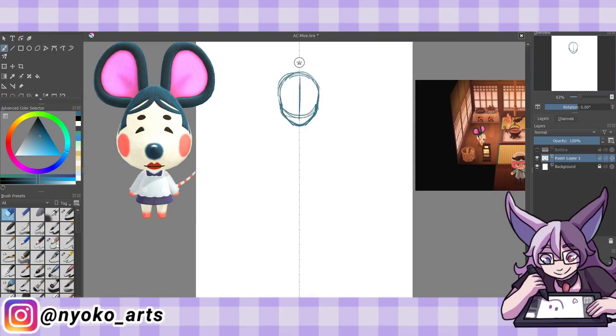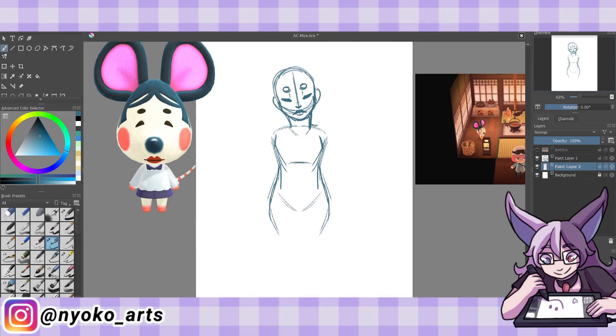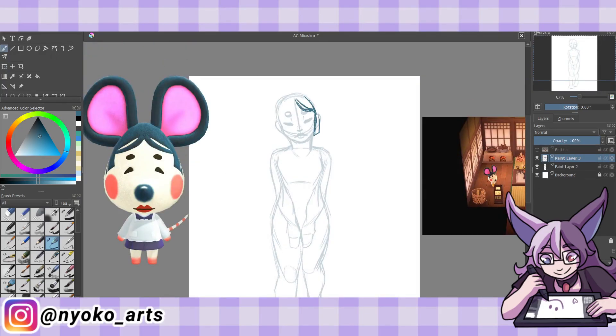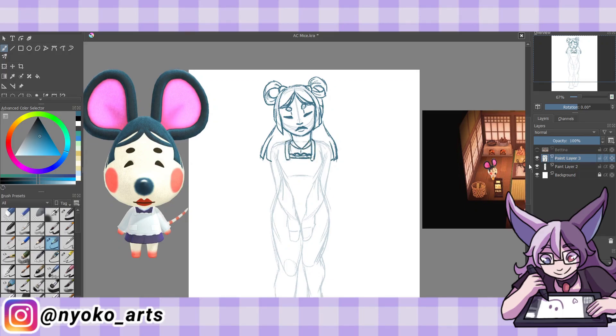First up is Greta, who I gave a score of three. She is a snooty villager with the catchphrase 'yelp' and the picture quote 'the world is a stage.' Her skill is playing horseshoes, which is unexpected, and her goal is to be a florist, which is more expected. I'm fond of Greta because I've had her in my New Leaf town before, and I've formed an attachment.